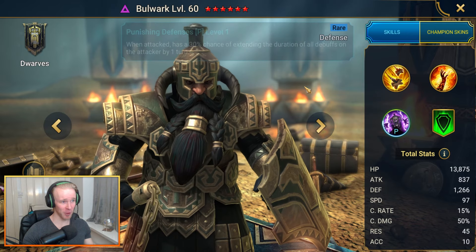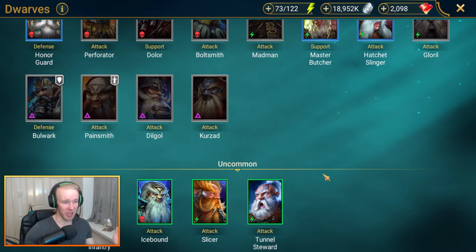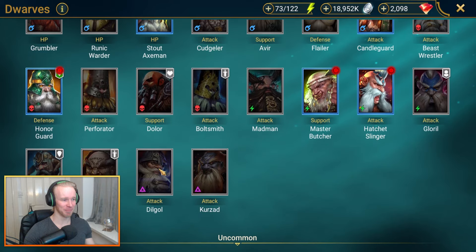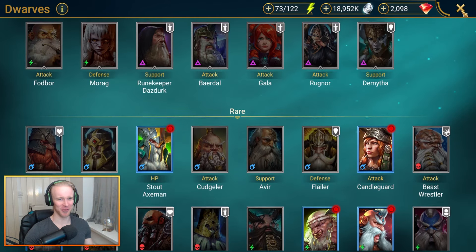Is Bulwak useful outside of clan boss? Well, not really. In that sense maybe Karzad is the better option, but I'm gonna stick with Bulwak for the sake of variety in this video.